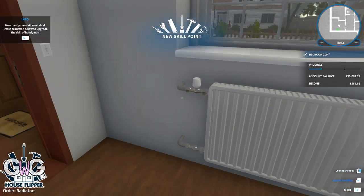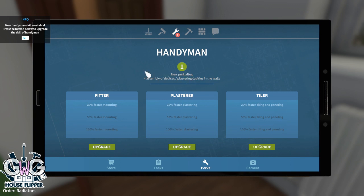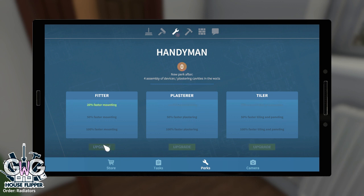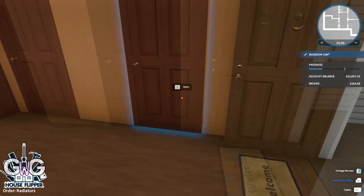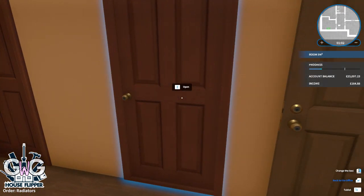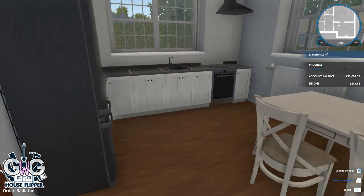Once the radiator is assembled you'll return to the room view. We've unlocked a new skill point — click the tab button to open your tablet. It's a handyman skill point. The handyman skill covers fitting, plastering, and tiling, so unlocking those perks lets you complete tasks faster. I chose the 20% faster mounting option as it's most useful right now while we're fitting radiators.